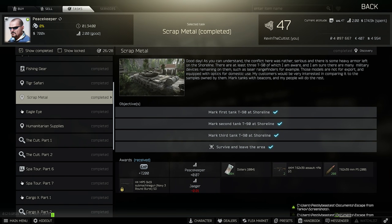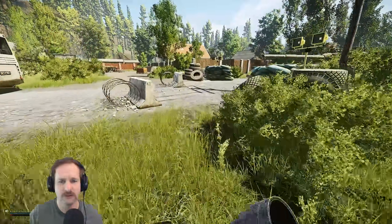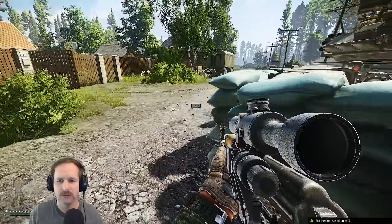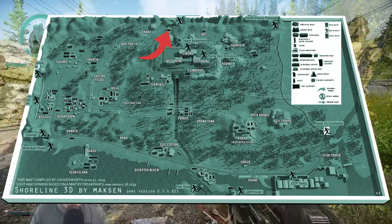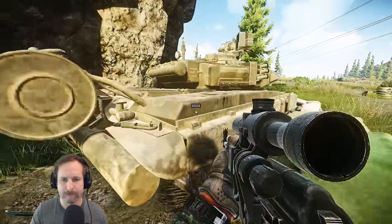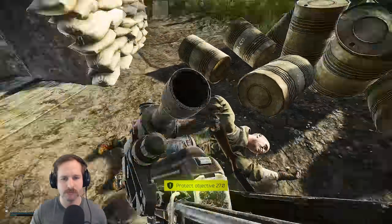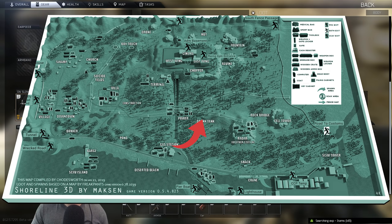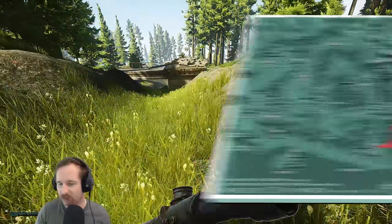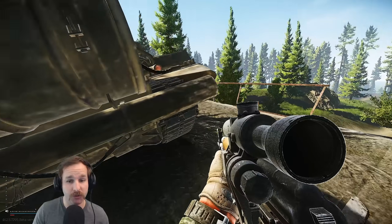Scrap Metal: for this quest you are required to get three markers and go into Shoreline, then mark the three T-90 tanks. The first one is located in the village near the tunnel — if you go from the tunnel up towards the village along the road you'll see it next to the bus. The second one is located near the Rock Passage Extract, between the big rock and the bunker. The third one is located between the power station and the radar station — along that road you'll see the T-90 tank half hanging off a bridge. Mark all three, survive and extract the raid and you will complete this quest.